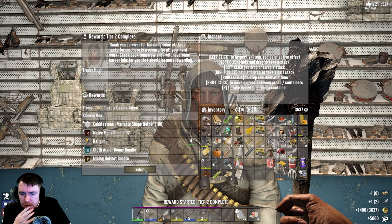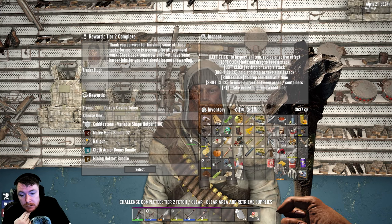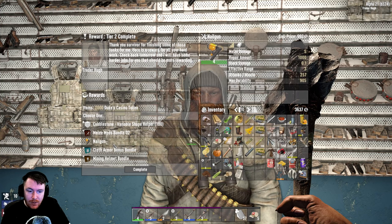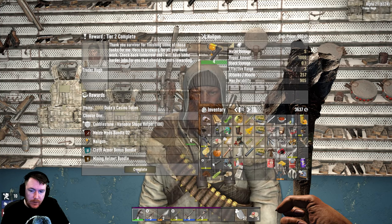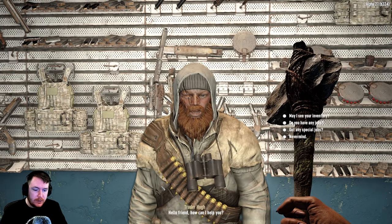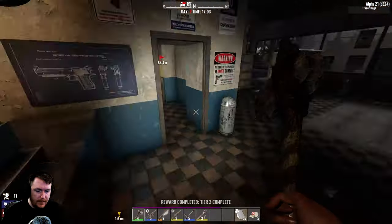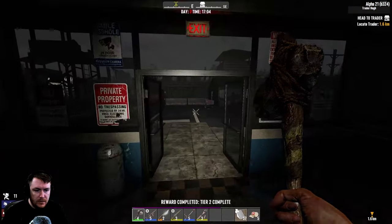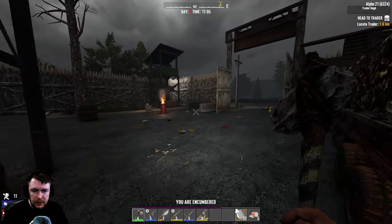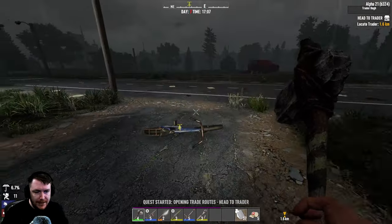And we've done — interesting — cobblestone blocks now. Mining helmet bundle. Cloth and a nail gun — we gotta take the nail gun, as much as I would like all the other stuff the nail gun is just too good to turn down. Got any special jobs? Trade tier three here. We will get that done — that will be our next quest though. Looks like we're gonna be up to tier three quest, which is fandabby dozy.